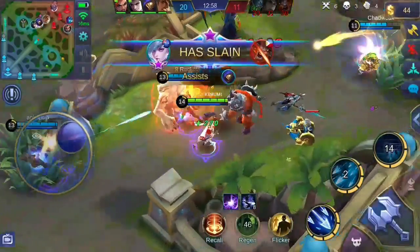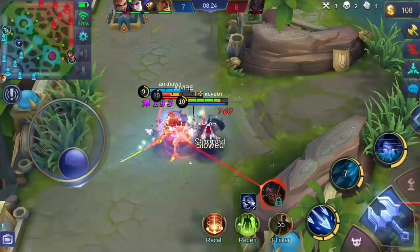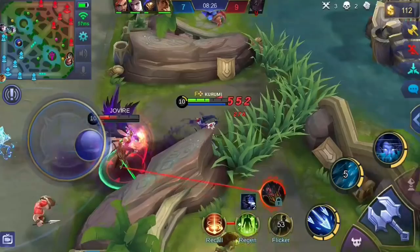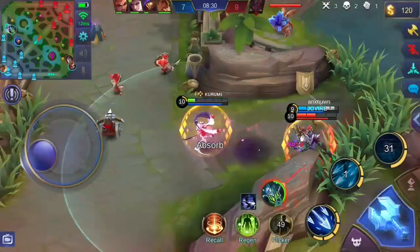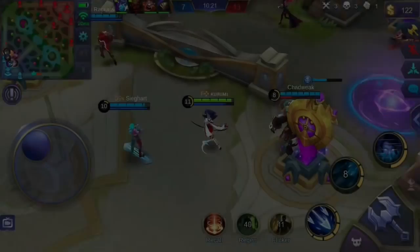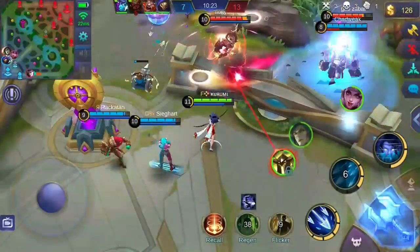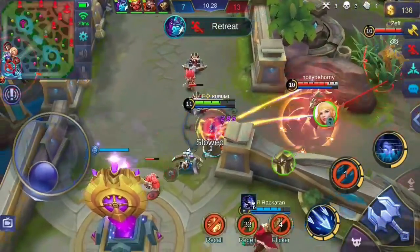In this clip I use my ultimate to confuse Argus. Your ultimate is really helpful in chasing enemies or escaping death. It will help you escape skills that immobilize you — with the right timing, this skill can really turn the game upside down.